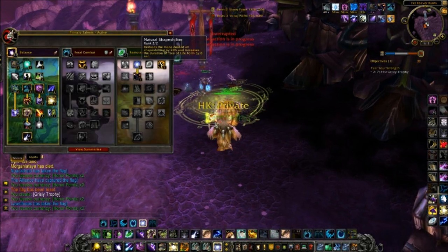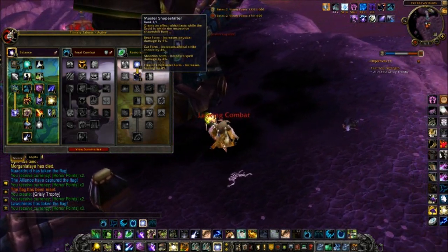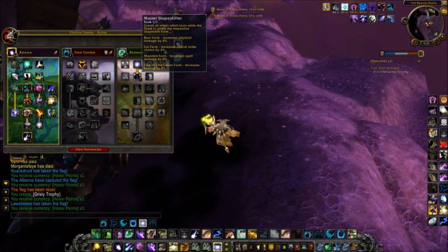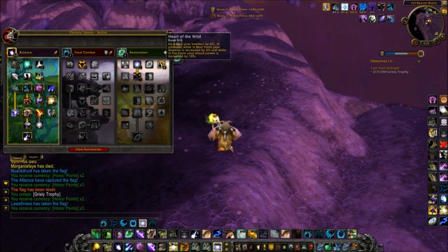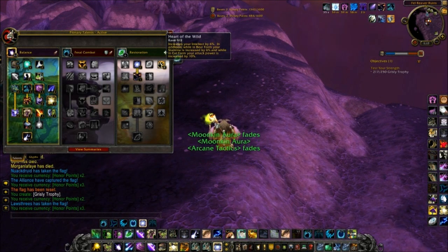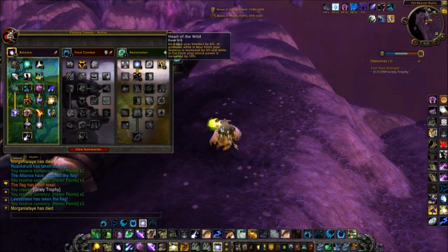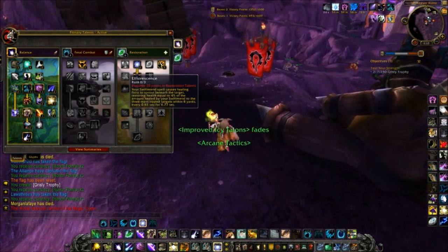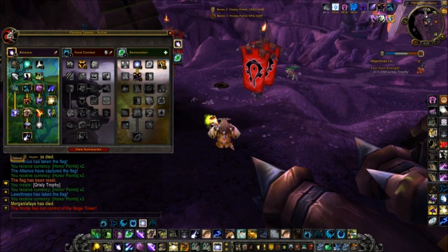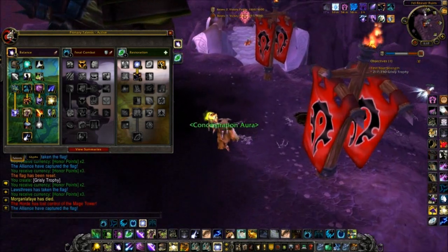I've gone into Natural Shapeshifter and then Master Shapeshifter. This is purely because I get extra spell damage. Like I said, it's up to you — this isn't really a mandatory talent, you can always skip it if you want. I also got Heart of the Wild here — increases my Intellect by 6% and my Stamina by another 6% when I'm in Bear Form. This is quite an old spec I've used for the whole of Cataclysm. I haven't changed it much.